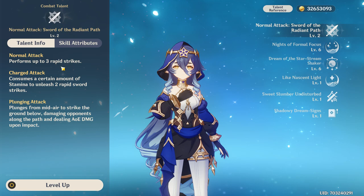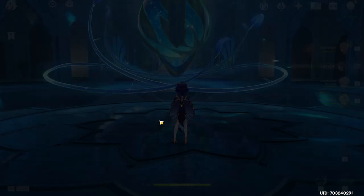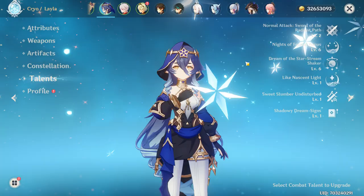Her normal attacks are a combo of three strikes that won't deal much damage, and her charge attack is kind of the same. You're not going to use these attacks a lot during her rotation. The normal attacks have a little star at the end which is very cute, and the charge attack is the usual double slash we've seen on other characters — nothing crazy there.